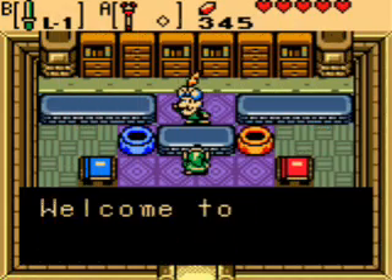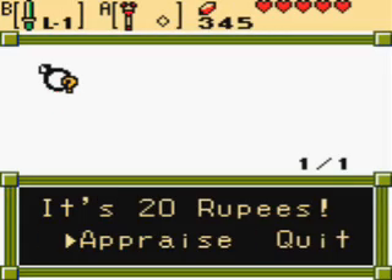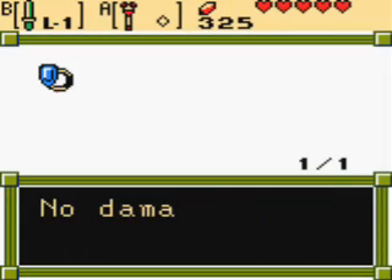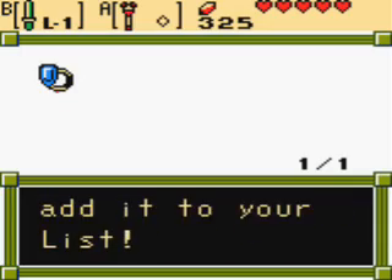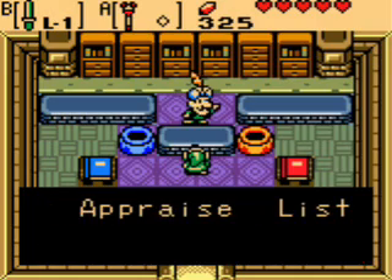We have a couple rings that could use appraisal. Well, we have one ring — I must have lost one with Maple. The Blue Holy Ring: no damage from Zora's Fire. That's certainly the least useless ring that we have so far, so let's put it on.